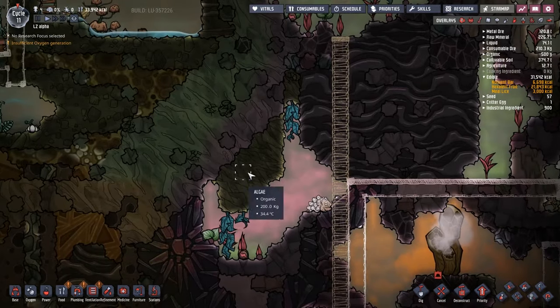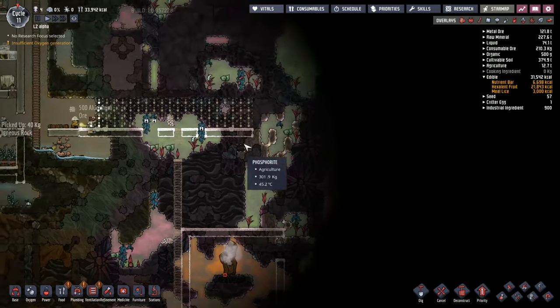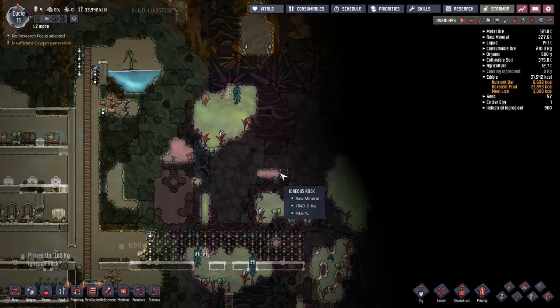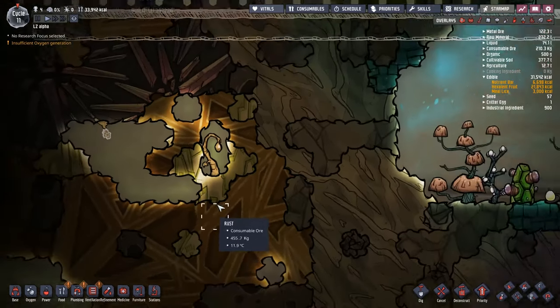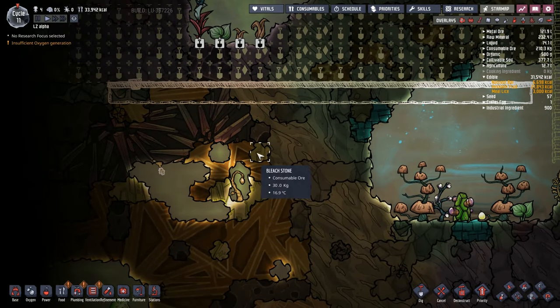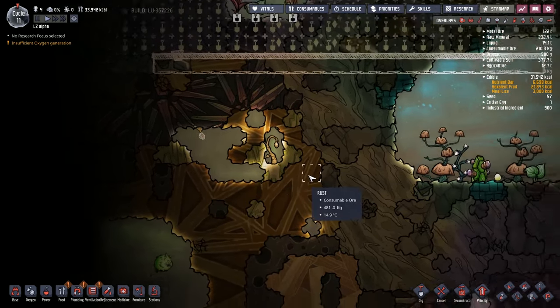Guys, we found some algae! The map has changed for me — we knew it would exist in this biome if we thought ahead. So good. That's weird — bleach stone is yellow in this biome; I'm used to it being sort of greeny pink. Something to keep an eye out for.